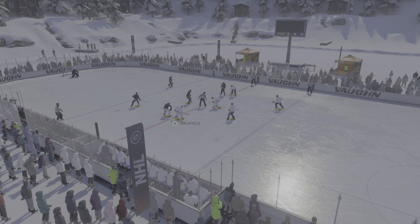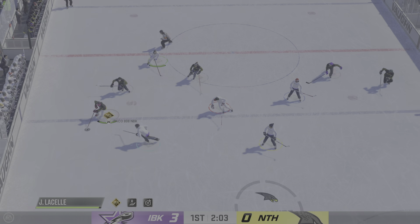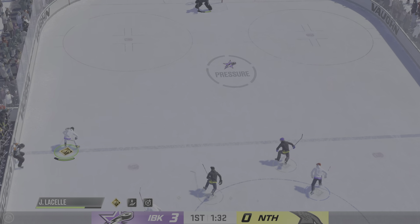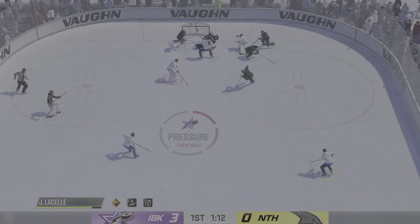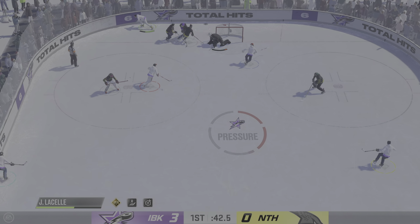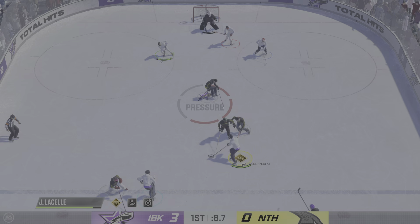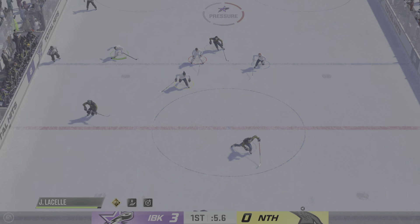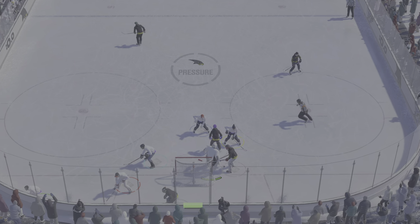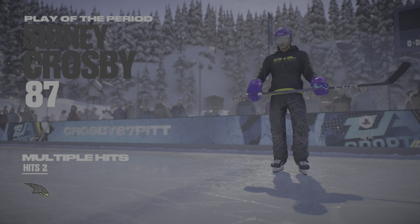The Ice Breakers have come to play with some jump in their step tonight. Look at the shots on goal they've generated — already leading comfortably nearing the end of the first. Hard hit frees up the puck — what a hip check! He had that corner but puts it off the outside of the post. The Ice Breakers playing keep-away in the offensive zone, shooting at will. 20 minutes in the books — let's grab a breather and come back with period number two.